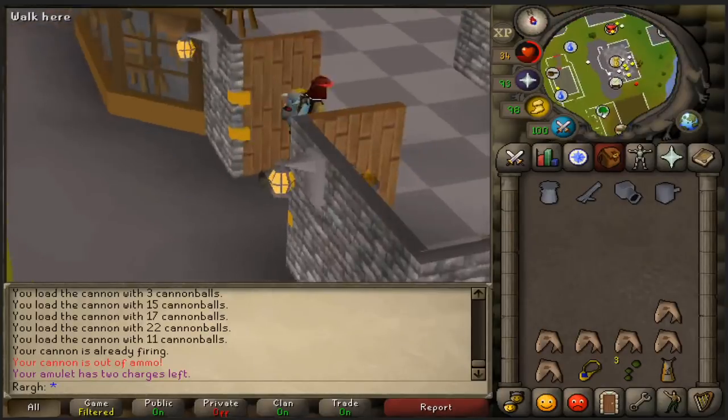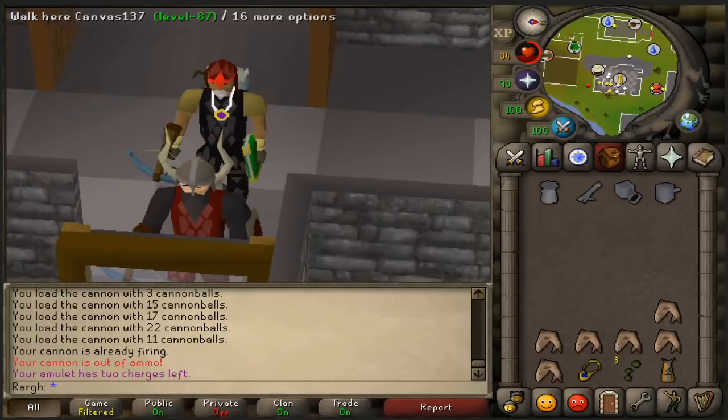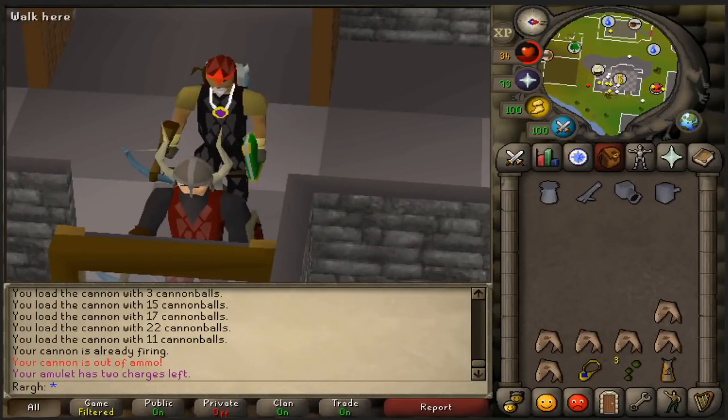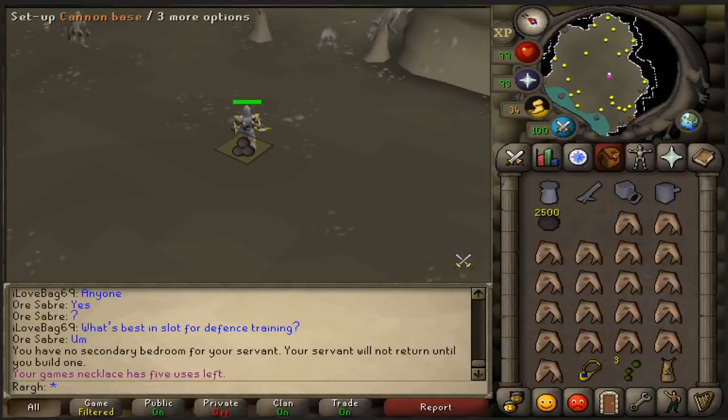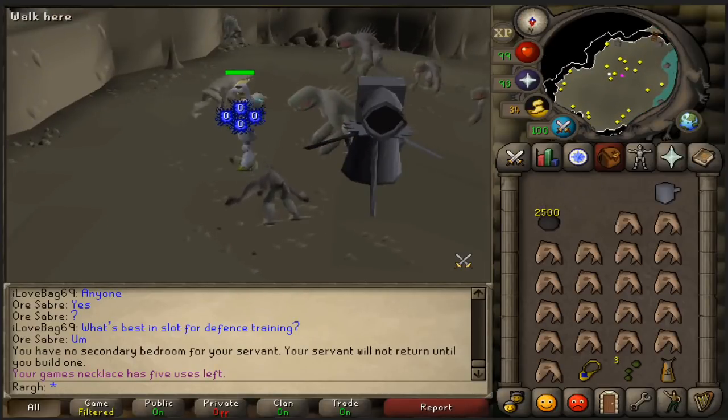Let's go gear up and head with two and a half thousand cannonballs to the Dagannoth lair — the lighthouse. Let's head to the lighthouse guys. Max range, here we come. I am so excited to see if this is going to have any huge improvement over the last setup.